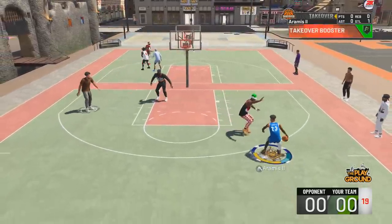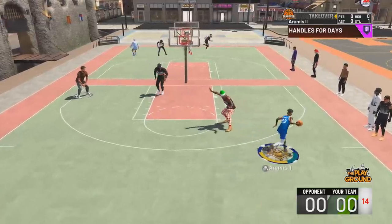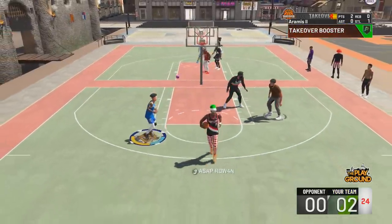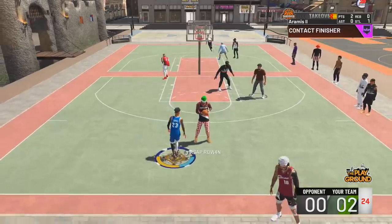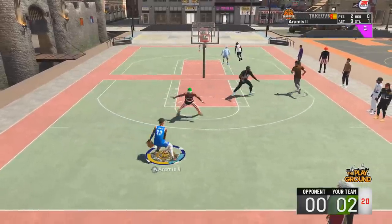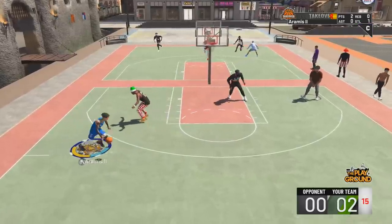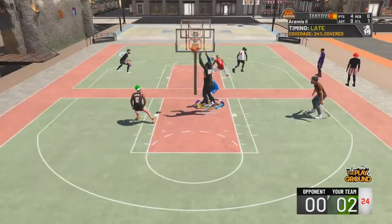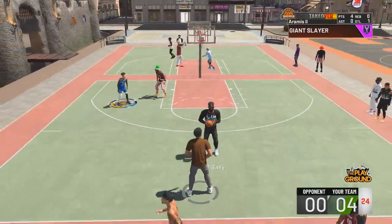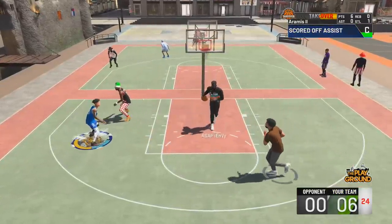This build can play some defense. It doesn't get a lot of defensive badges — at Legend you get 11 — so it's good but not the greatest defensive build. You see me driving down at 81 overall grabbing the contact dunk. This build gets Hall of Fame finishing badges and Hall of Fame playmaking, so you're going to have very high speed and a 94-95 driving dunk with 94-95 driving layup to go along with the Hall of Fame finishing badges.